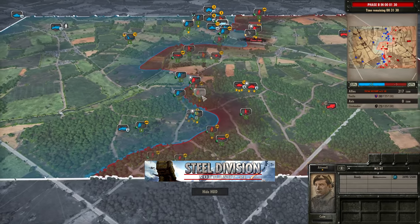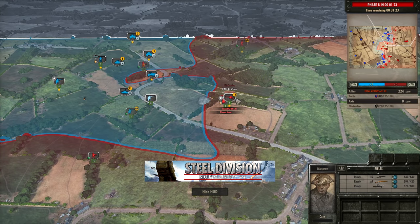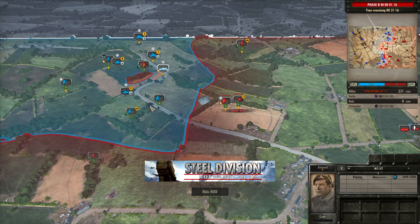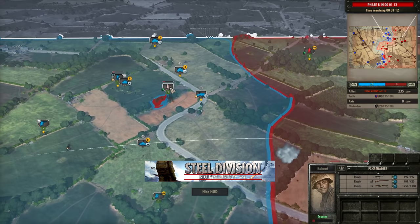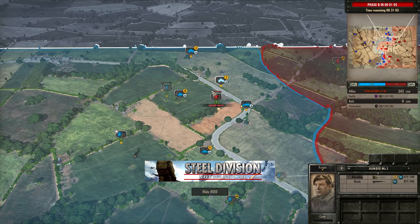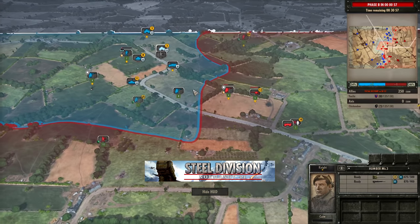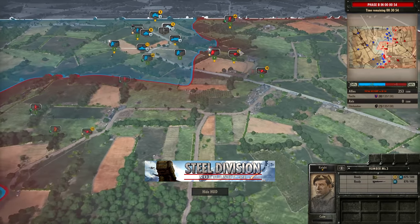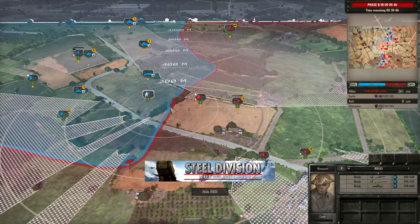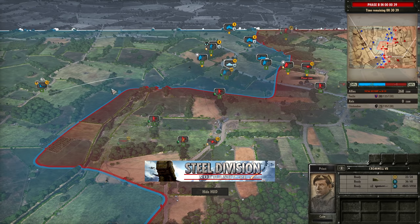Motorised rifles getting the pin onto the IG-18 is pretty significant — removing that IG will definitely allow the advance of more infantry without vehicle support. Although with the Pak 40 being pinned, if the Pak 40 then gets taken out, the Cromwell 7 and Stuart VI can move forwards freely. Yujin will be aware that the 17th SS Panzergrenadiers don't have Panzerfausts, and that's something you can really take advantage of as an armoured division against the 17th in Phase A. The IG goes down and rifles are in a position to continue moving forwards.